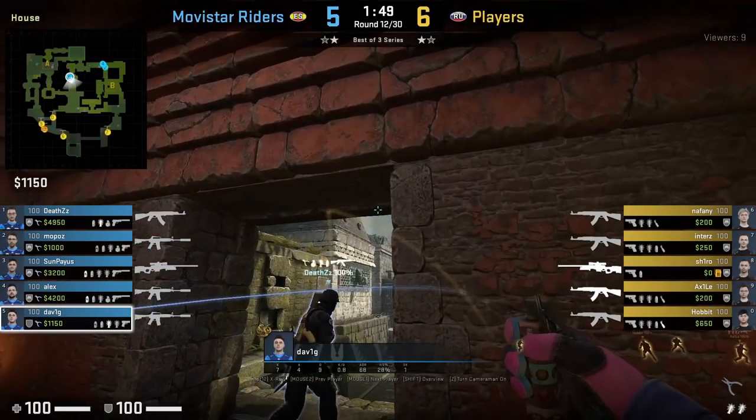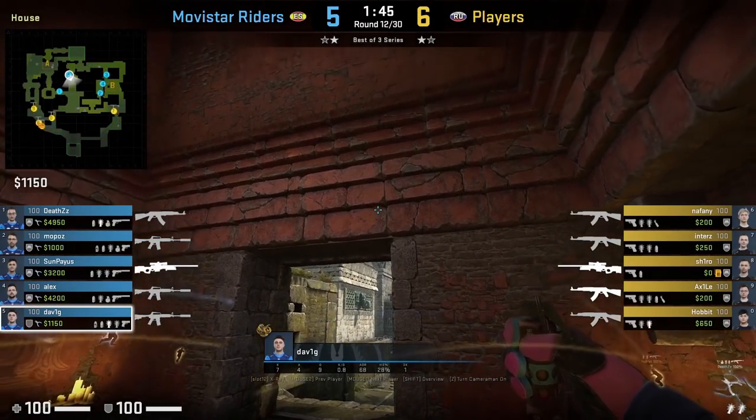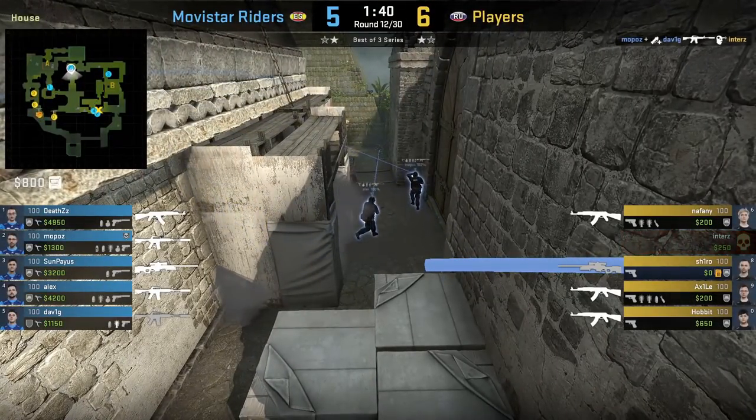Dave1g flashes lane from house, setting up his teammate Cheetah to get the kill on Enters. This flash is most commonly thrown from donut tunnel, but now you know it can be done from house even if you're smoked off.